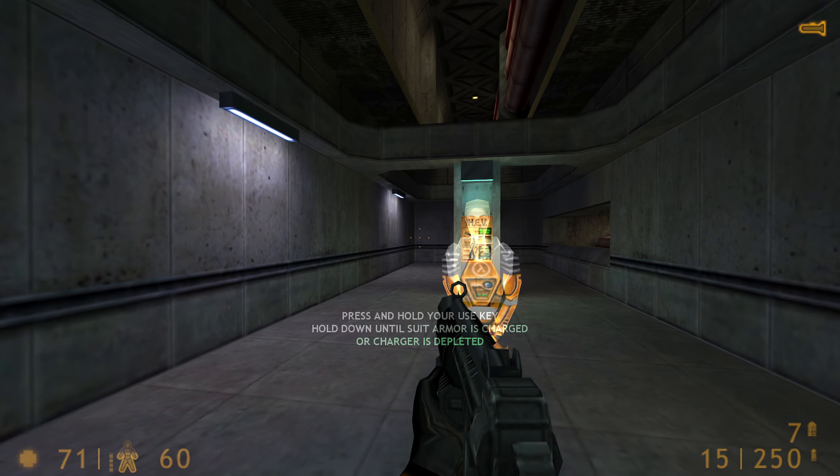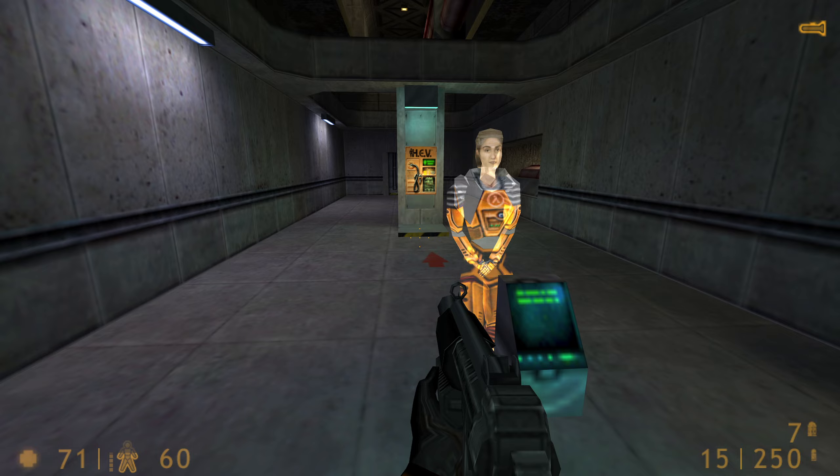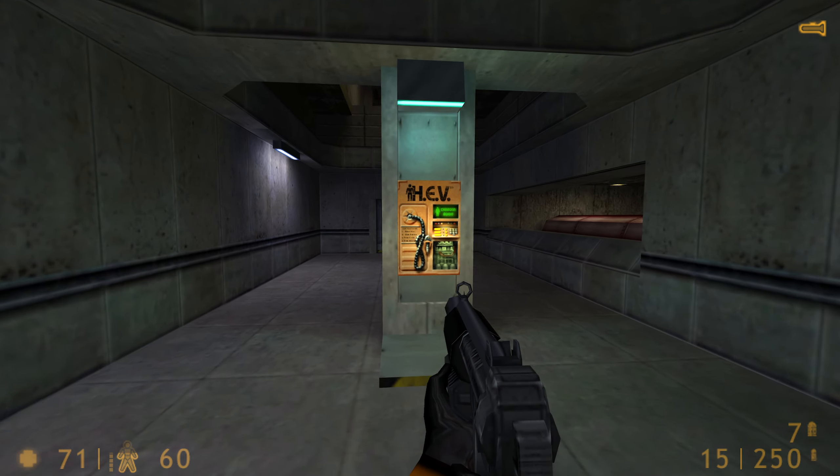This is the charging unit for your hazardous environment suit. When you are running low on power, step up to any charger and press your use key. Your suit will recharge gradually until the charge is full.